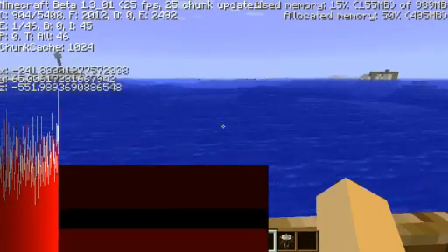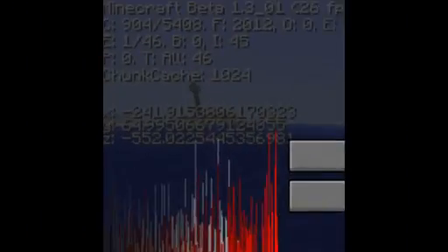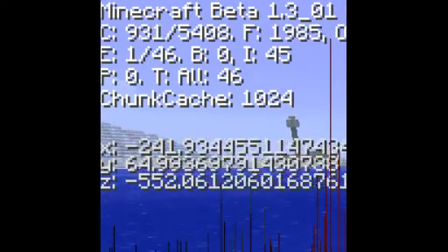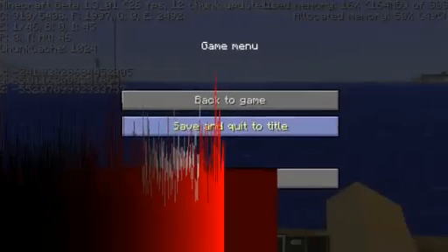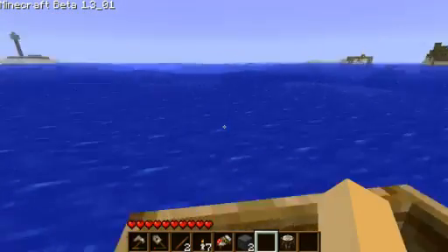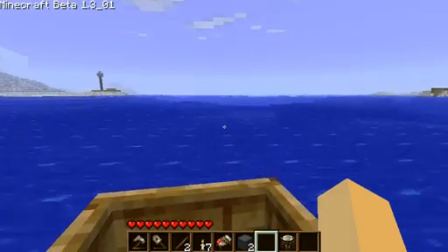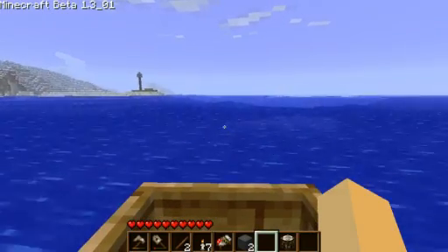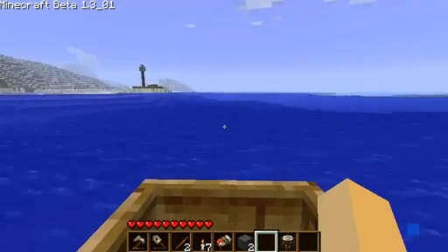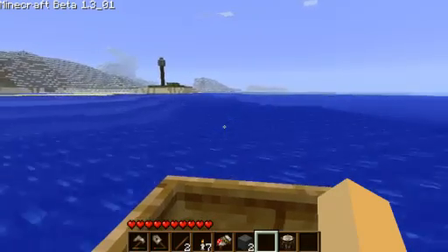So these are the coordinates. Let me see if I can show you the coordinates. That's where I'm starting, and I want to show you what I found that I thought was interesting. I'm just chilling out. I'm trying to find reed, because I made a reed farm in a spiral shape with waterfalls.